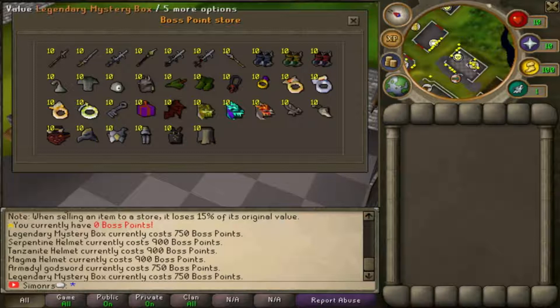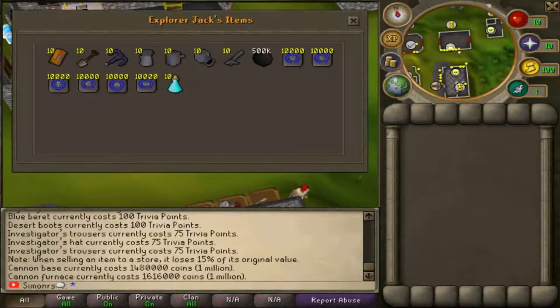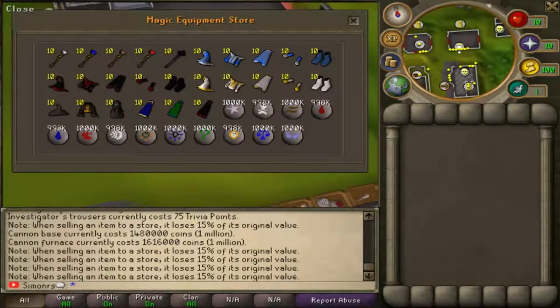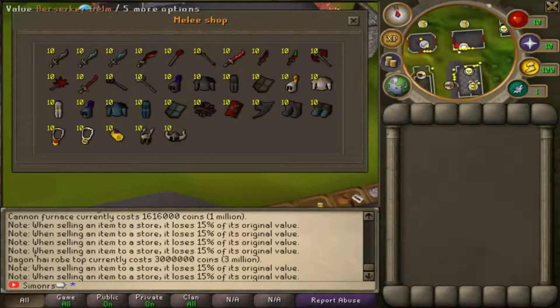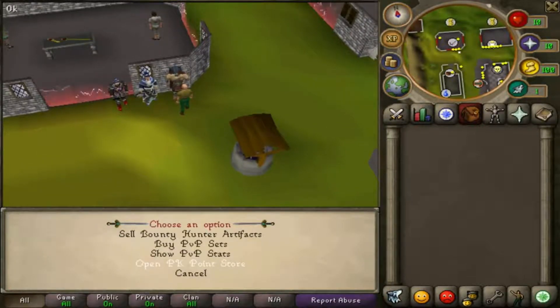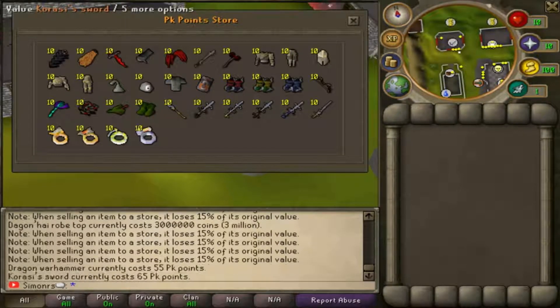Here are the main shops. You can even buy a cannon, which is actually good so you can AFK your ranging. They have a cosmetic shop, a PvP pure store, the mage store - all the standard stuff. You can even buy dragon hides but it costs 3 mil, that's expensive. They have the range store, the melee store, and the food and potions. Here is the PK point shop - you can sell all your artifacts here for PK points and buy good stuff. Everything is actually very cheap, and I think you can farm these points very quickly.